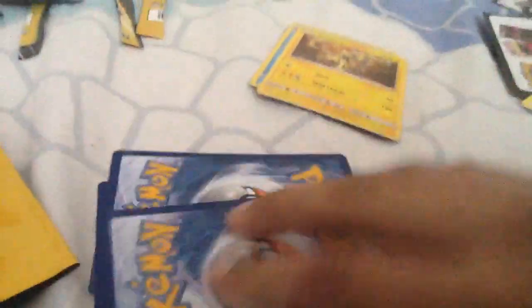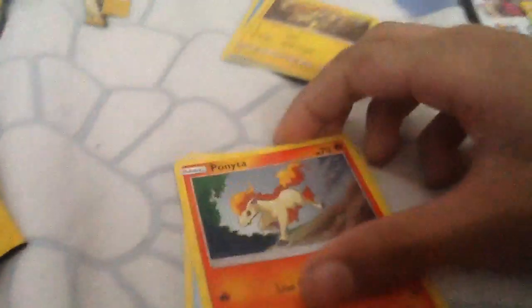Time for the Venusaur packs. Let's crack this open — we got Manky, holo Zarude, Aura, and Electric Guard. First Venusaur pack: Tentacool, Ponyta, and Water Memory. Last Venusaur pack: Charmander, Starmie, and Fighting Energy.